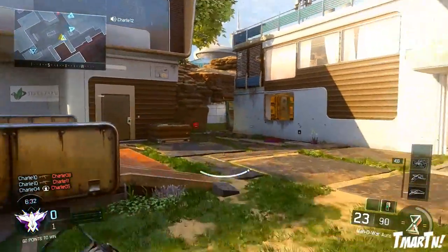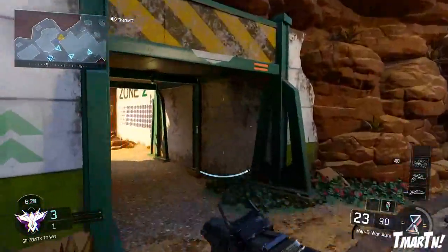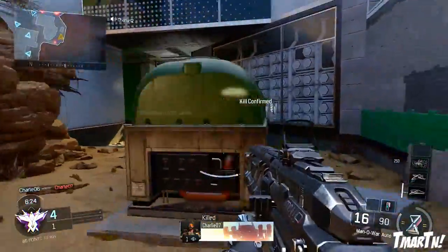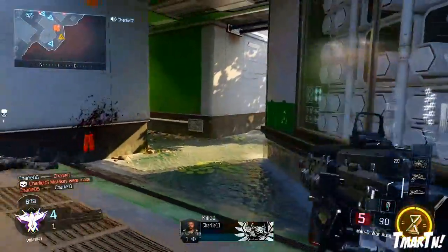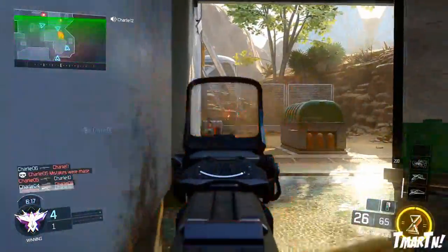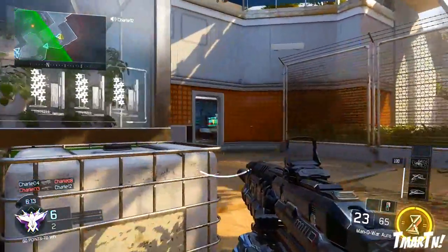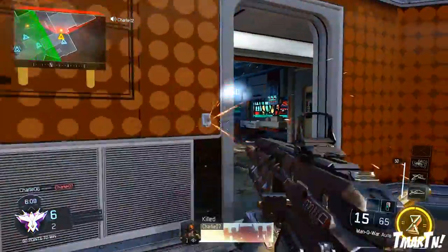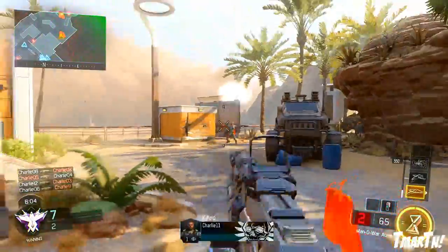Check out the stats right here — you guys might remember this from our assault rifle review video we put up a couple of weeks ago. You can see it's not an extremely fast shooting rifle, it doesn't have really good range, it doesn't have high damage or anything like that. It's just kind of even across the board. If I compare it to one gun from Black Ops 2, I'd probably say something like the SCAR — it shoots a little bit slower than some of the other assault rifles, with a decent amount of damage.